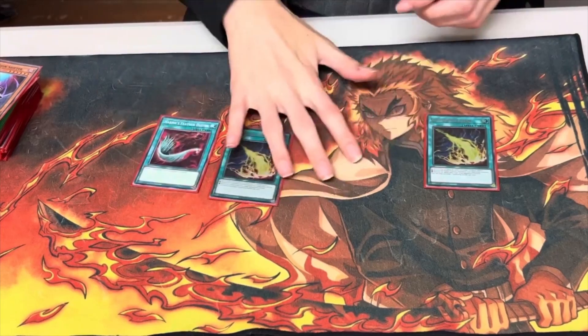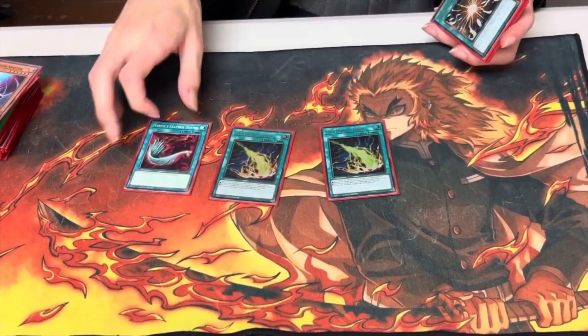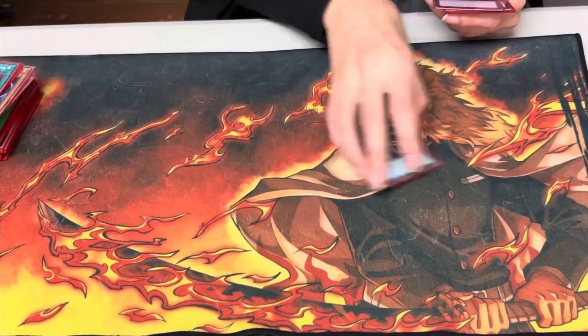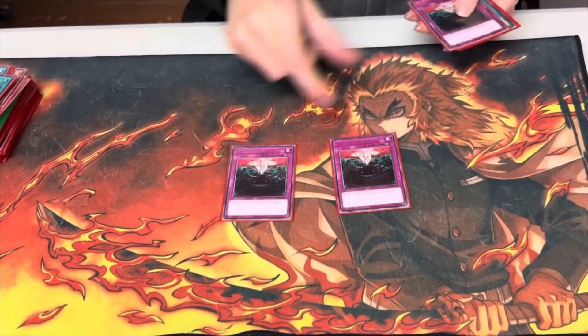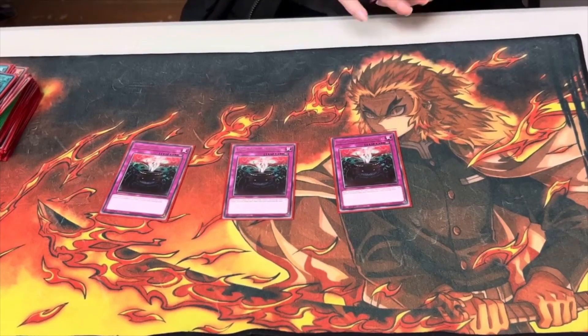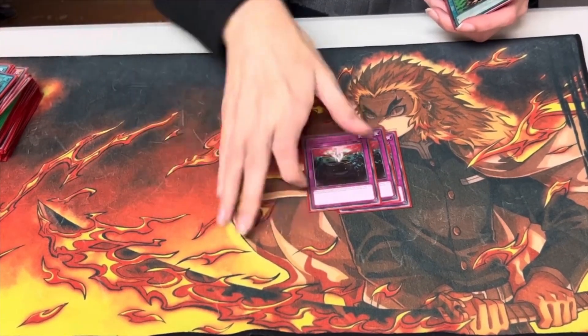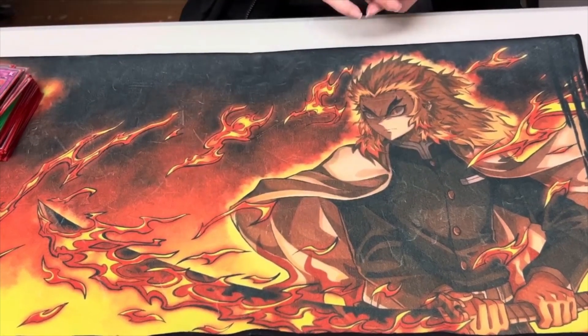2 Lightning Storm and 1 Feather Duster because we're playing Starven Venom and Garura. 3 Super Poly. Then 3 Anti-Spell Fragrance for the mirror match going first, and then in games 2 and 3 you play the right side cards like Lightning Storm or Feather Duster. And Spice Attack to deal with the mirror.